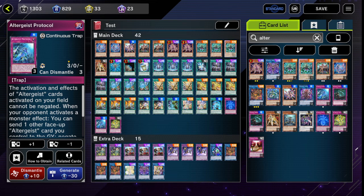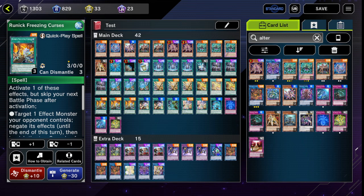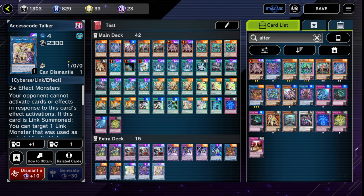All you have to do is skip a battle phase for the battle phase restriction to wear off on these. So you just skip one battle phase, pass it to them, rely on your Altergeist cards for one turn, and then it's your turn again. Then you can hopefully link climb into either Memory Gant or Access Code.